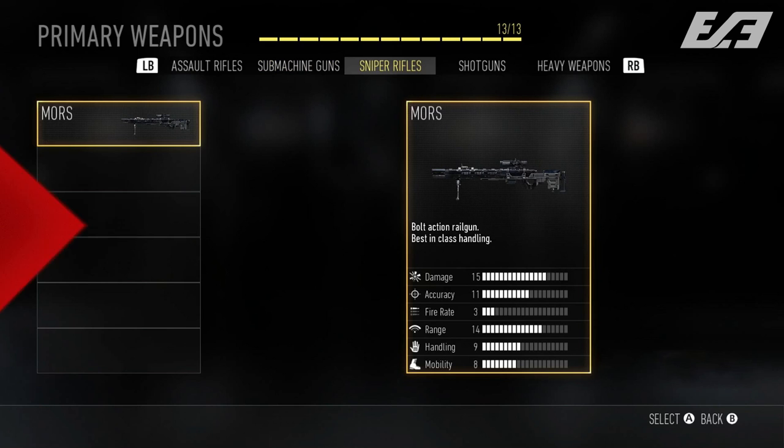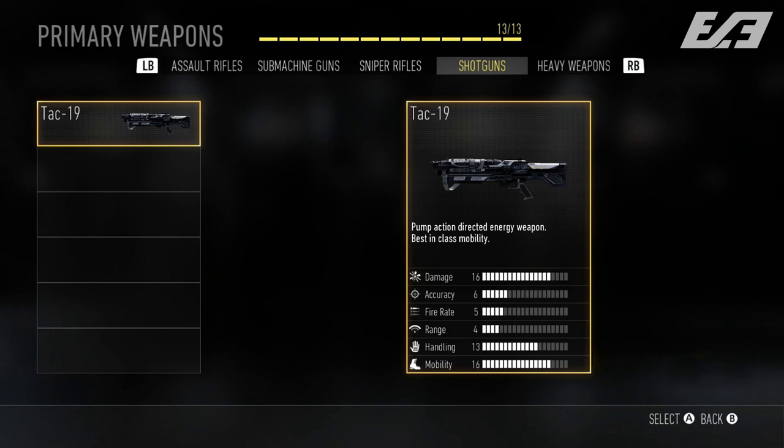Next up, we have the TAC-19 shotgun. We've seen this gun everywhere from the multiplayer trailer to E3 gameplay to teasers. This shotgun is a pump-action with no pellets or slug rounds — rather, it's a directed energy weapon, a sonic shotgun as I've referred to it many times. The stats are insane: it's best in class in mobility and has a damage of 16 out of 20, while mobility is also a 16 out of 20. Based on gameplay we've seen, it's extremely mobile.